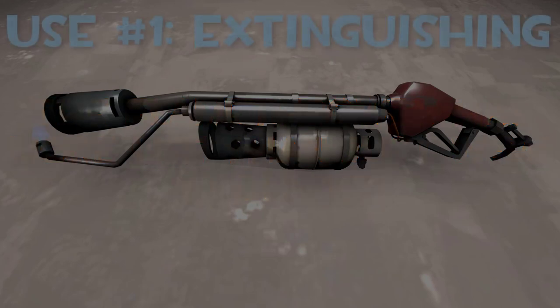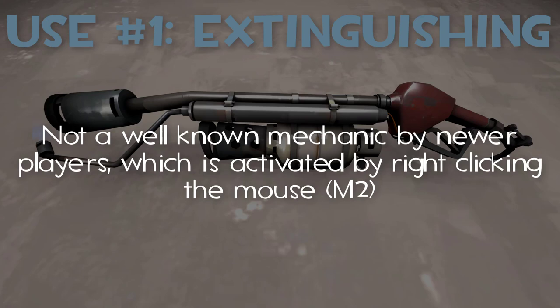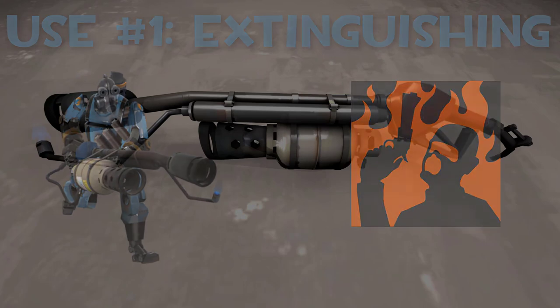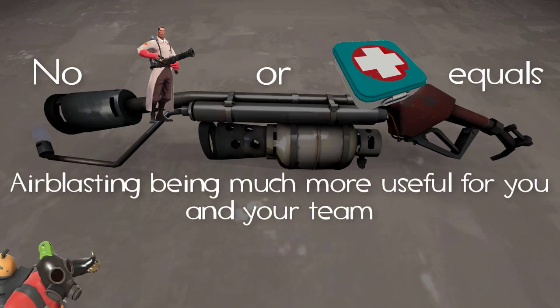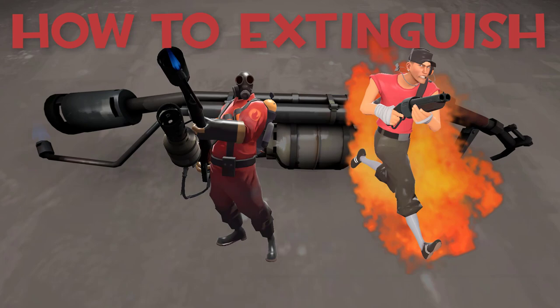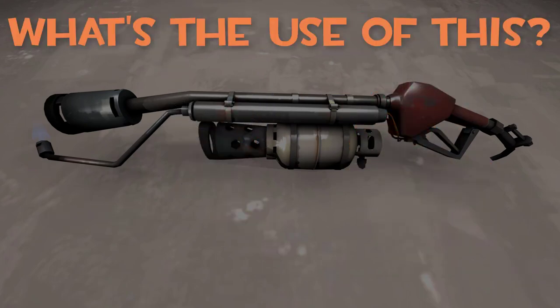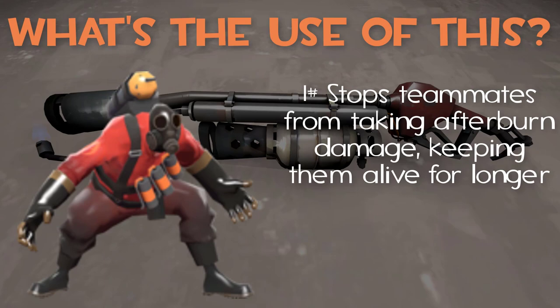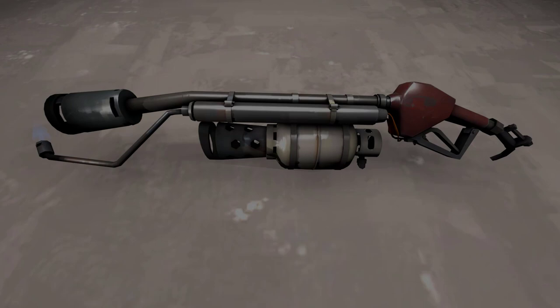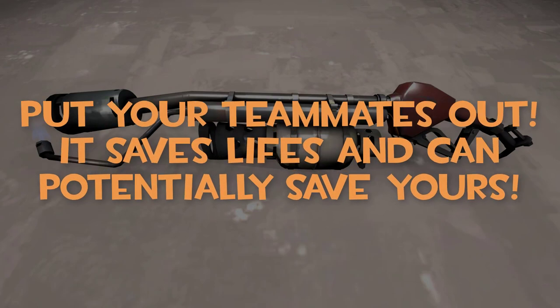The first being the ever useful extinguish mechanic. A lot of new Pyro players never seem to know that the flamethrower has more than one use, because the mouse 2 button allows for two more — with extinguishing being the first. If there's an enemy Pyro, chances are that your teammate will be set on fire at one point or another. If there isn't a medic or health pack around, this makes you even more important. Look at a teammate, be pretty close to them, and hit the mouse 2 button. Not only will it extinguish them — stopping afterburn damage — but it will also net you a handy 20 health.